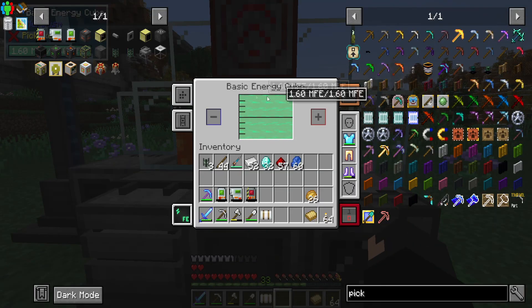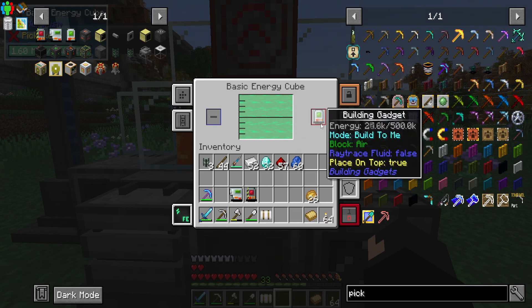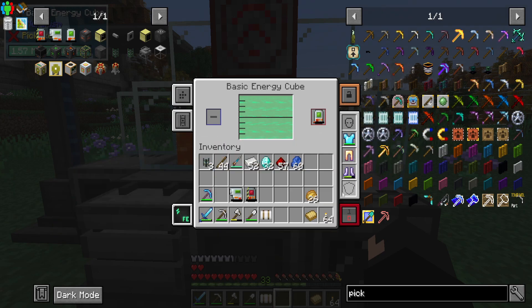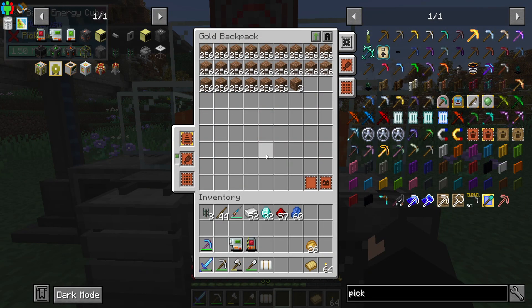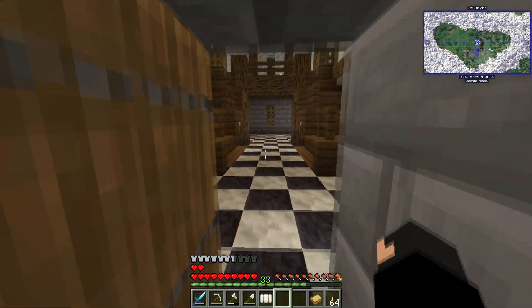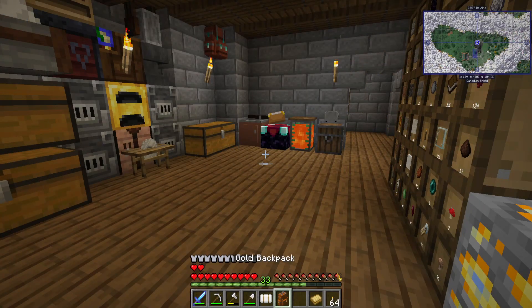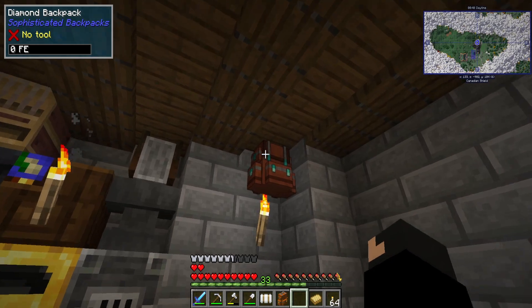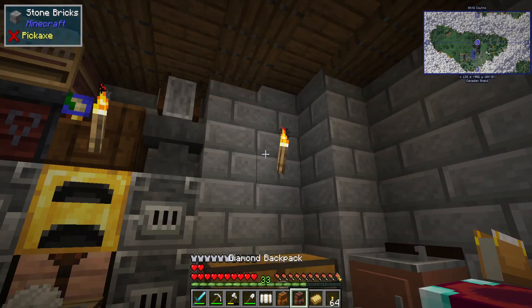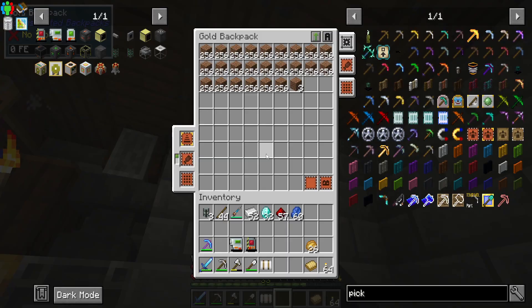We're going to this energy cube - it's basically a battery - and charge it up. If we've got energy in the thing yet... I want to upgrade this. We're going to use up all our diamonds at this point. There's a gold backpack - the keen-eyed probably noticed. I'm going to swap them out so I don't use any more diamonds.